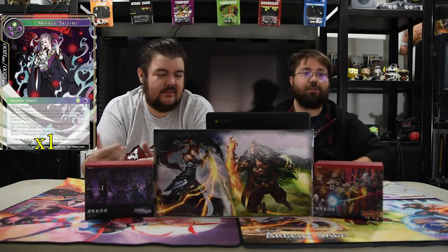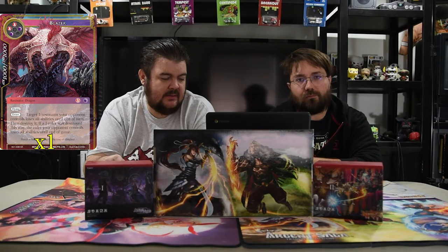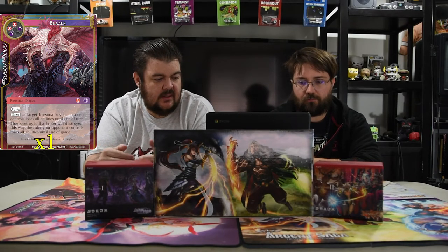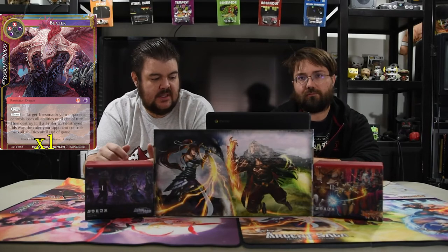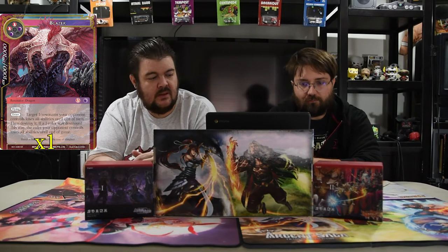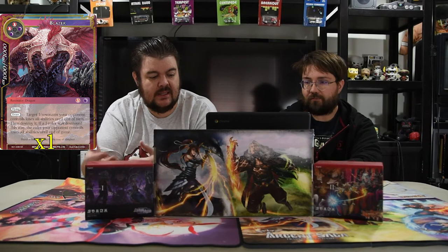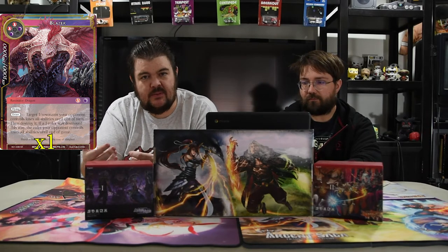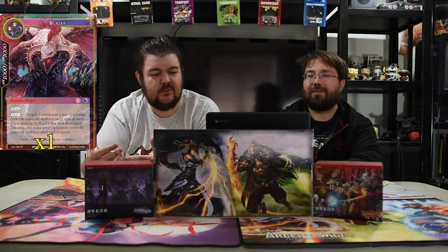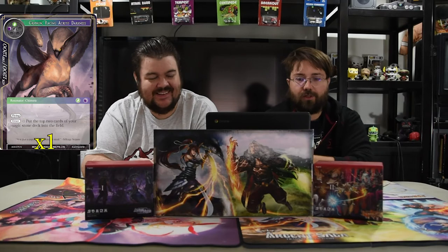Next is Blazer — black, black, red, red for a 10/10 flyer. On enter, target J resonator your opponent controls loses all abilities until end of turn, then destroy it. If your J ruler is destroyed this way, your ruler on the other side loses all abilities as well. This card is nuts — it's a really good one-off with Reya because you can go get it. Having it happen on a Gil Lapis front side without his ability is real, real sad.